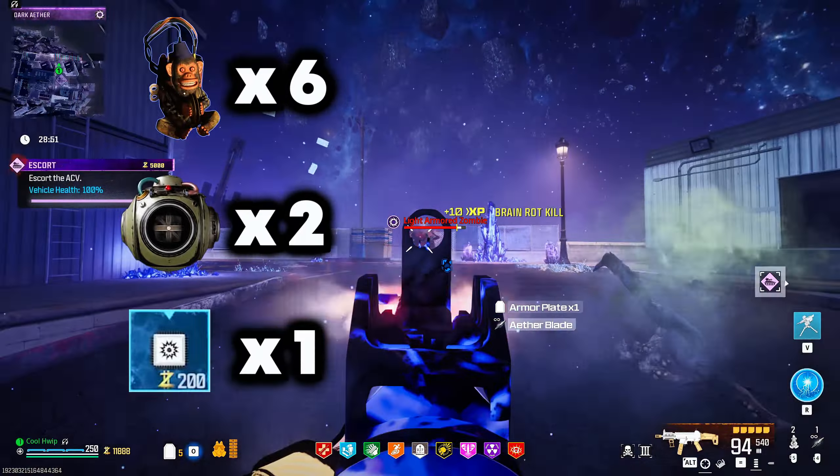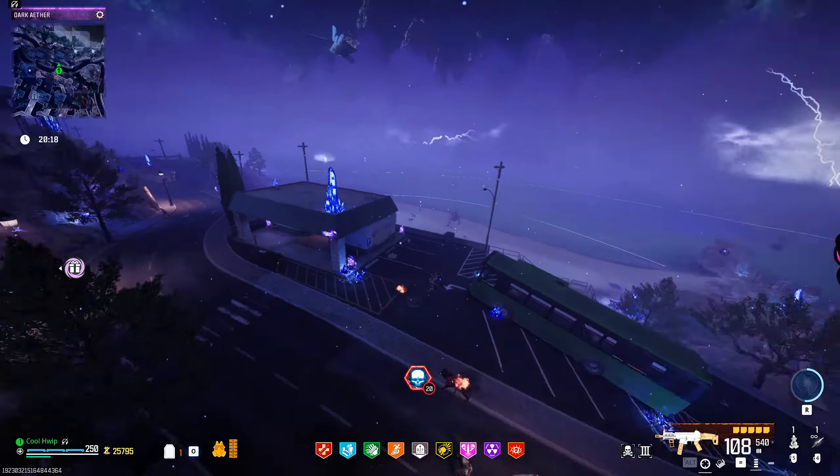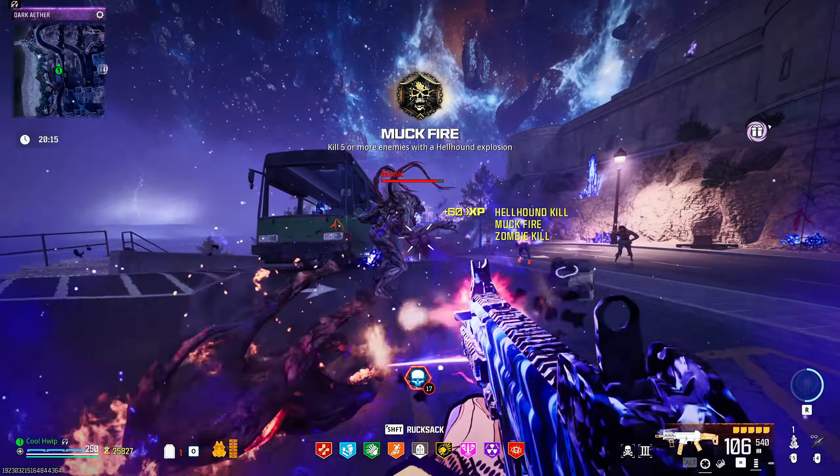Don't get too caught up worrying about everything going on around you — you can't always fight everything. Sometimes the best way is just not fighting and making your way through. Inside here there's not much — we'll take that extra self-revive. Coming off to the right-hand side over here near this floating truck, there's another locked room. It would always be in that cell if there was one — nothing there, but the door next to it has an Insta Kill, which we'll take. Then we'll head through the archway.